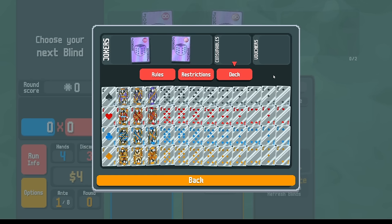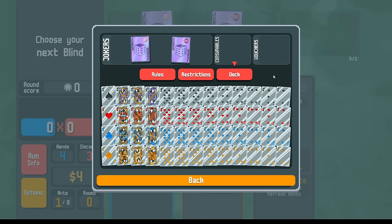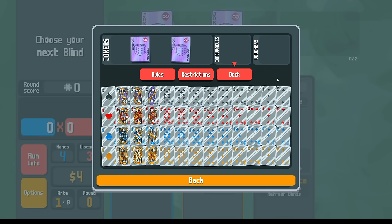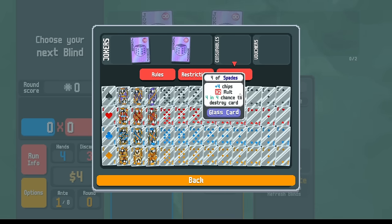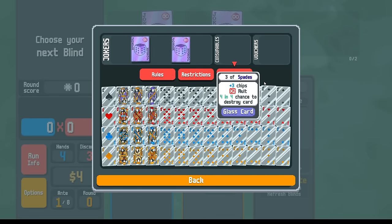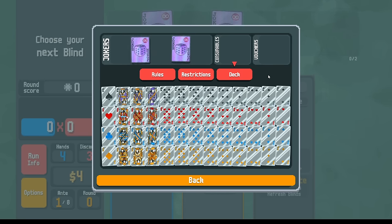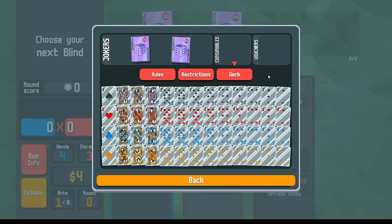I've seen some folks say this one is kind of hard, kind of managing what's in the deck. So I'll give you my advice: just skip more. If the thing that you need is help scoring, all of these things being glass is a huge help to being able to score more points. So I don't need as many shops — I can just skip more. If I skip more, I play fewer cards, and if I play fewer cards, they don't break, and I have plenty of cards left in the deck.